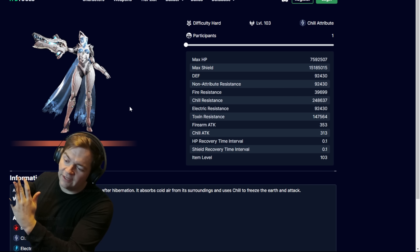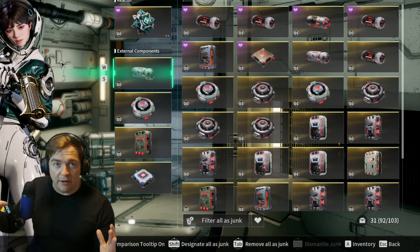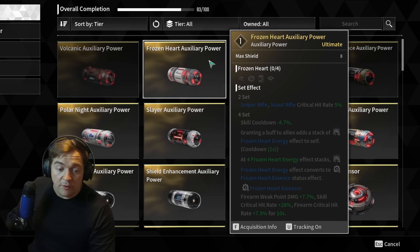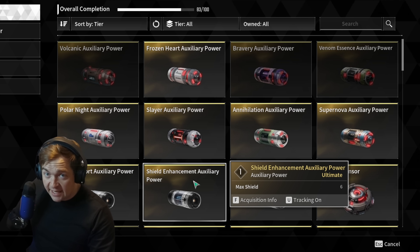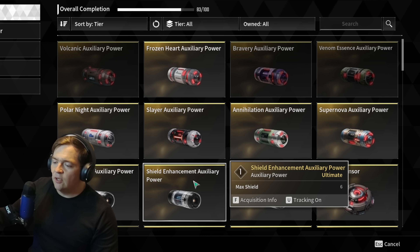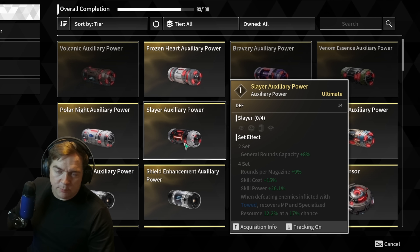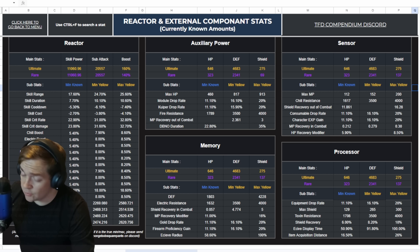You shouldn't just stack hit points on every build. Using an external build component list, there's a certain amount of hit points and shields you will be able to acquire. External components come in regular and set varieties — the Polar Knight Auxiliary Power is a set. Set components automatically roll with a specific score. If you care more about stats than sets, find the one you're looking for, such as shield enhancement. I am partial to the Slayer set on almost every build because I like the extra 26% skill power.